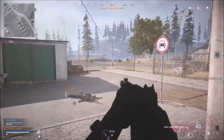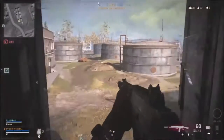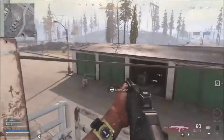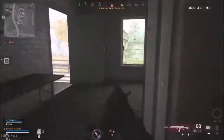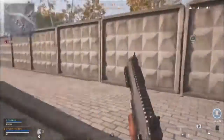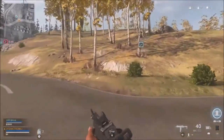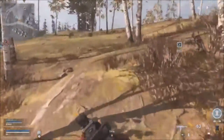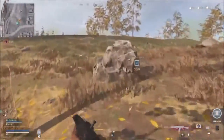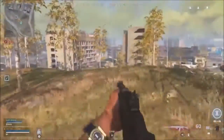Moving to potential SMGs, we had the Scorpion, Mach 11, Uzi, PM63, MPL, Spectre, and Kiparis. The Scorpion, Mach 11, and Uzi were among the most-used SMGs alongside the MP5K. The Scorpion and Mach 11 were probably the best with Akimbo, with the Uzi being decent too. All of these SMGs were very viable — some shot slowly, others like the Scorpion, Mach 11, and Uzi were really fast and effective.